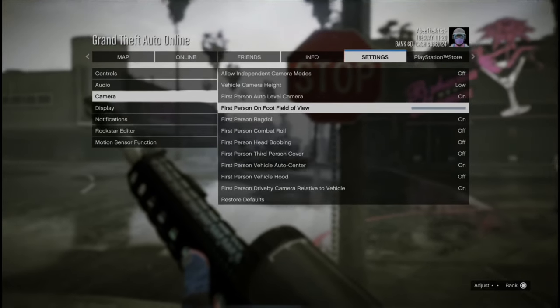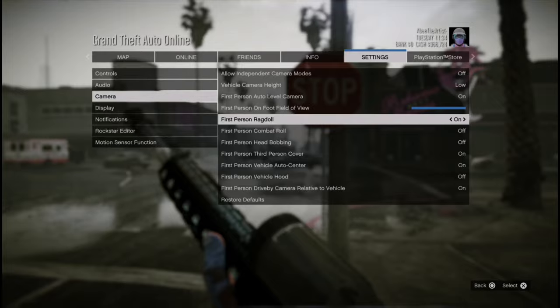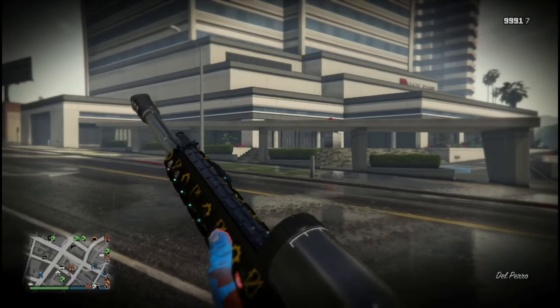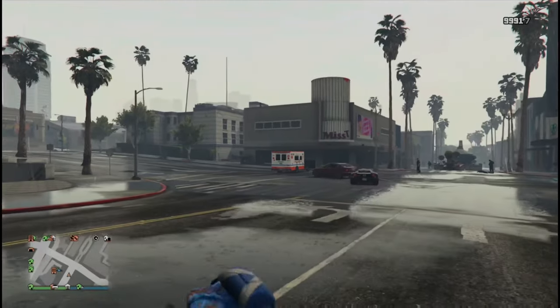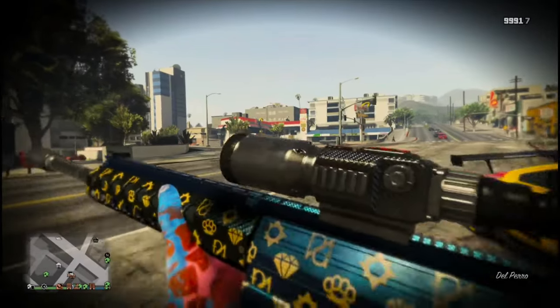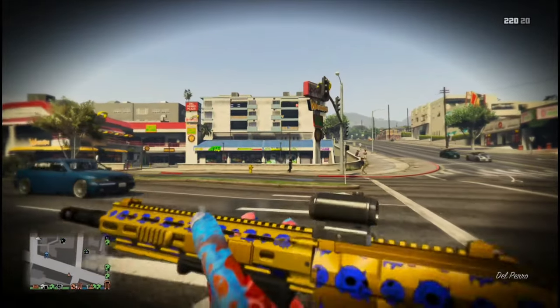I play with the Field of Vision all the way up so I can see everything. Make sure your First Person Combat Roll is off — when it's on your view spins as you roll; when it's off you can see what the griefer is doing while you're rolling. The next thing you want off is First Person Head Bobbing. When it's on, your whole screen shakes while you're running in first person.